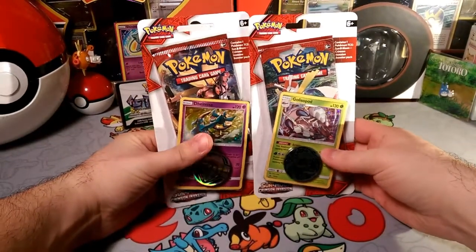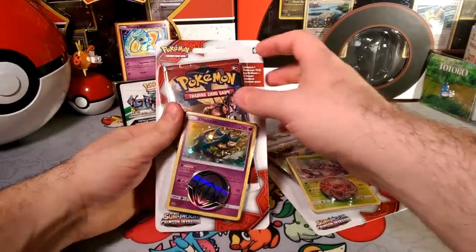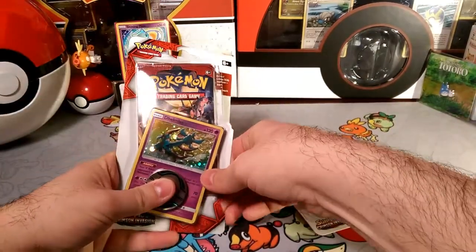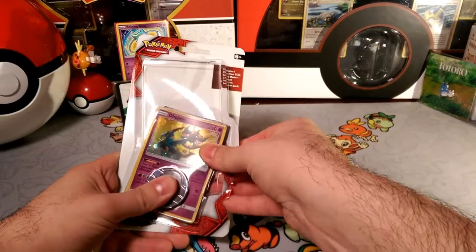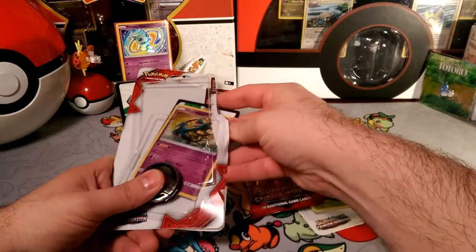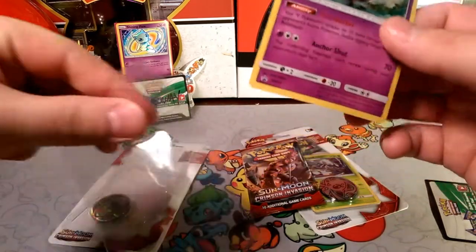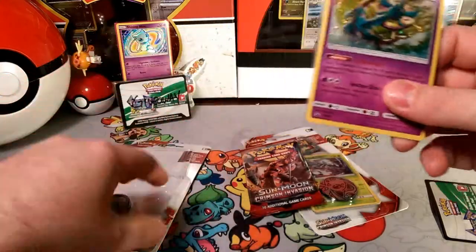So yeah, there's two packs in this. There's a promo card in each of them — Golisopod with Armor, and Delmise with that Steelworker. I could see the Steelworker one being popular all of a sudden, because it's a really cool art of Delmise, and that Steelworker ability is super nice for Metal-type Pokémon. Considering how many Metal-types are in this new set, I'd say Delmise might see a little bit of a spike in play.